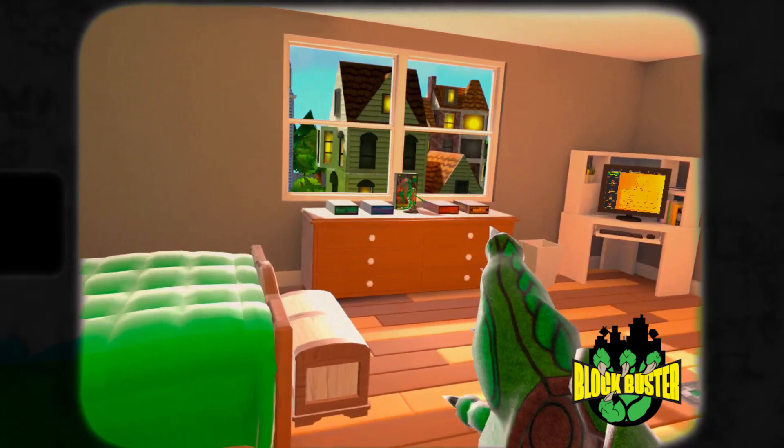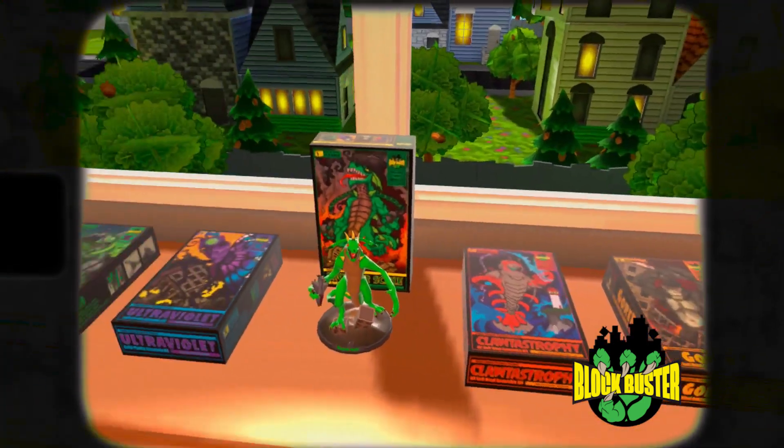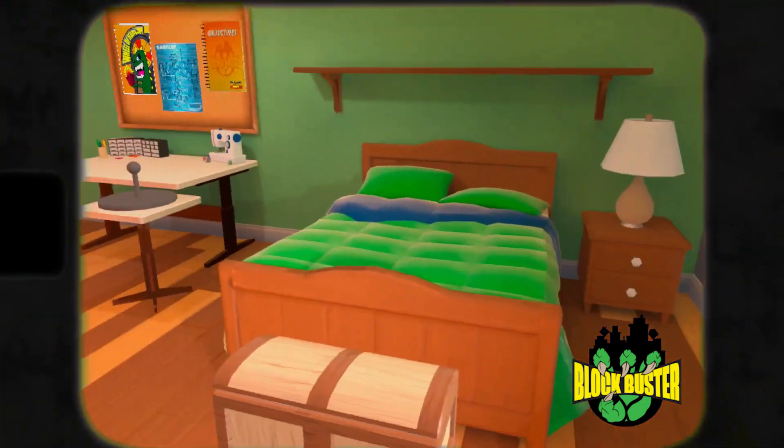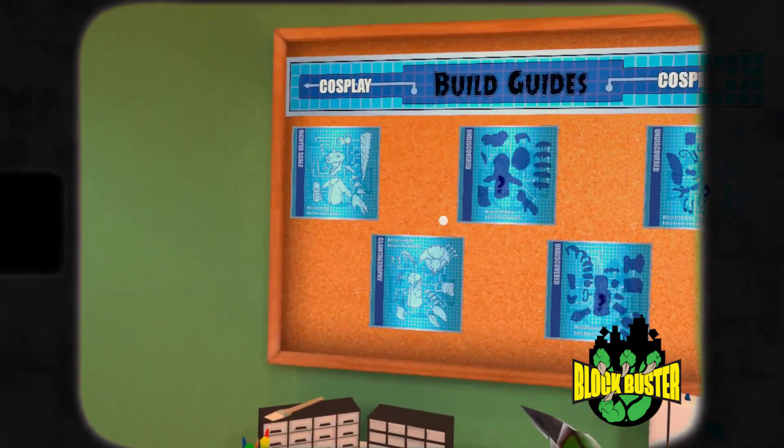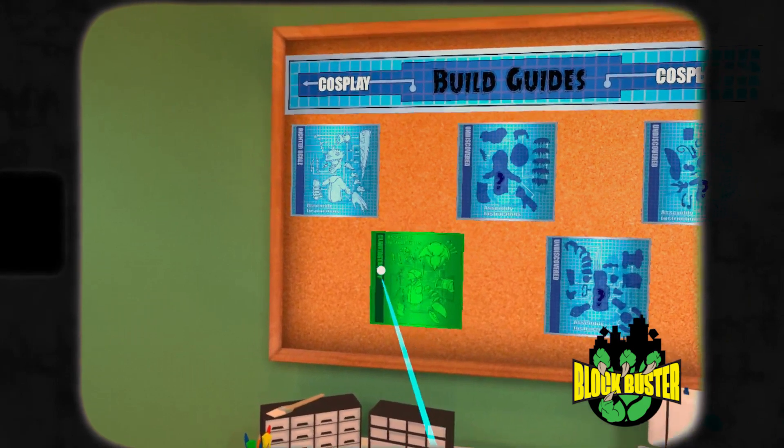I'm going to show you how to build a monster costume in Blockbuster. In order to build a monster costume, you need to find all three costume pieces in a city. And when you do, they'll be transported to your bedroom through the cosplay menu on this corkboard right here.